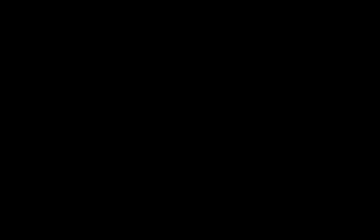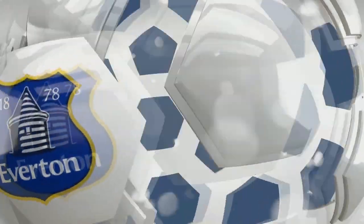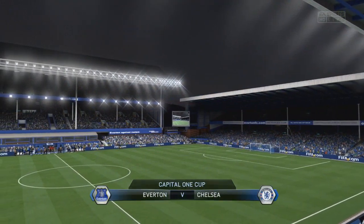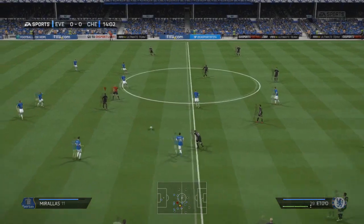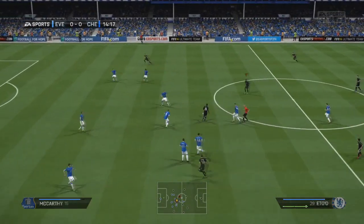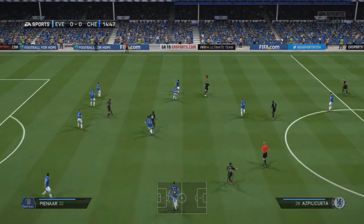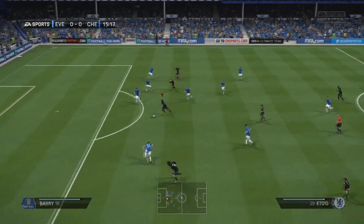We're starting this one with some Capital One Cup action, as we did the previous episode. We beat Yeovil in yesterday's video to progress through to the next round of the domestic cup, and we come up away at Everton in this one — a fantastic game. How good does Goodison Park look on next gen? Absolutely spectacular. Everton are such a good side this year, very strong under Roberto Martinez, and that is reflected in their form on FIFA.